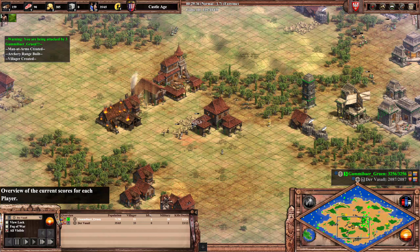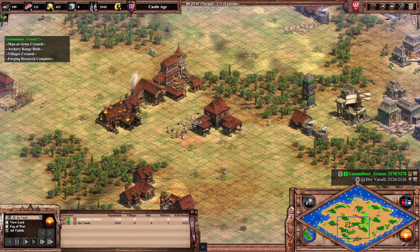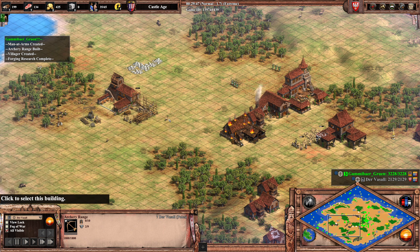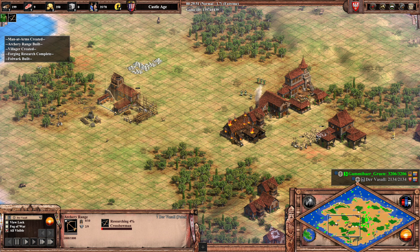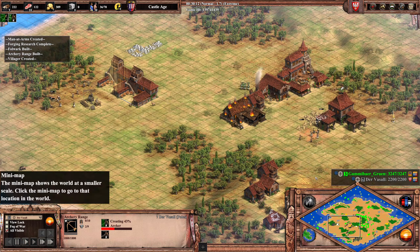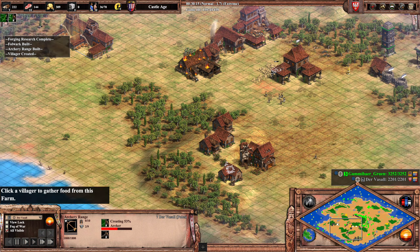Imagine if Vassal were at Gummibär's villager count — he would be unstoppable with the knights he could produce. Now some archery ranges are coming up sneakily on the side. I think he will go for crossbows himself as Poles — that's interesting. He has a lot of gold in the bank so it makes sense.